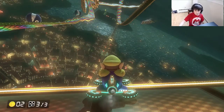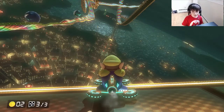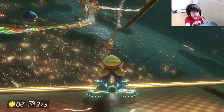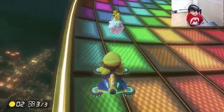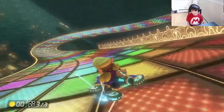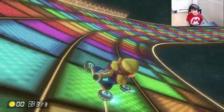Hey, what is going on guys! Today I'll be showing you some Easter eggs in Mario Kart Deluxe 2. The first one — you see that Pete statue over there on Rainbow Road? Well, in Tone Harbor they have it too. I guess that means Rainbow Road is close to Tone Harbor.